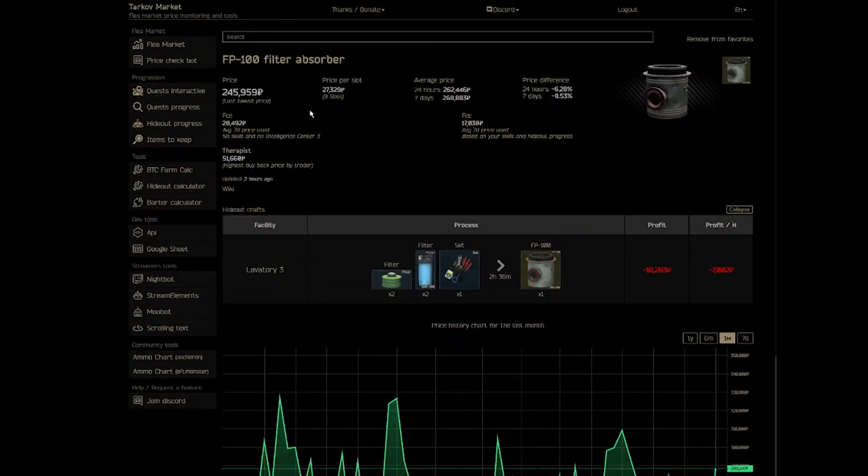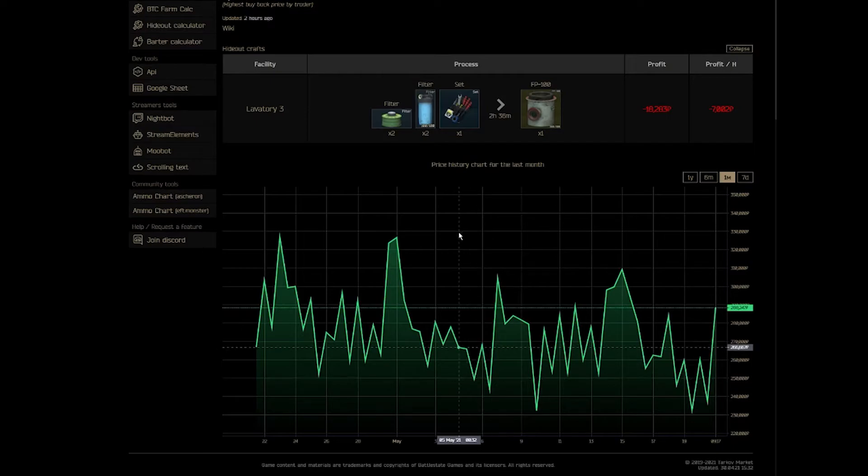Speaking of the rest of wipe — if you want to max out your in-game skills like endurance or strength, I highly recommend FP100 filter absorbers. Throw those into your hideout and it'll increase your gains. Looking at the one-month price chart, the price increases significantly on weekends as the player base grows. So if you can get these items during the week when the price is dramatically lower, you'll save yourself a ton of money. What I like to do is buy one per day during the week if I can, then run them on the weekends.